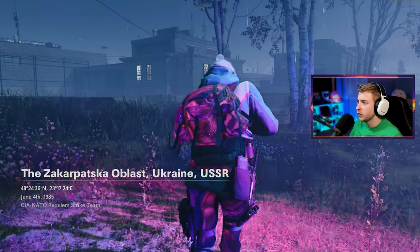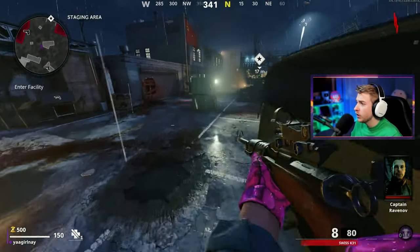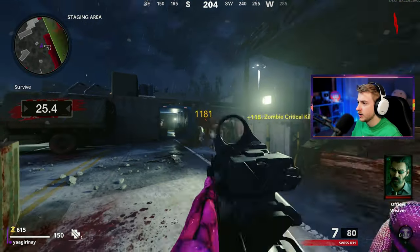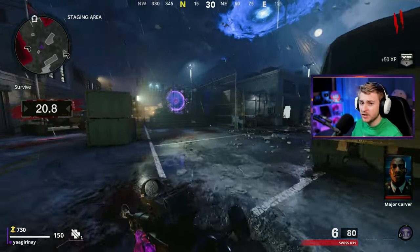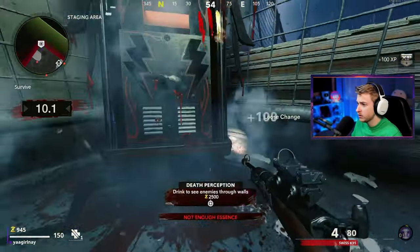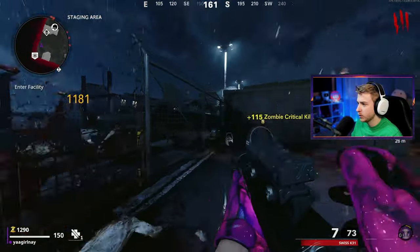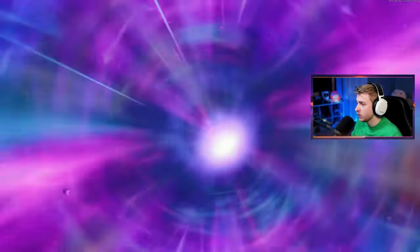Alright, here we go, moving into Forsaken and today is going to be a long day. That's because 2,500 individual crits with a sniper rifle takes so long. At least the Swiss is a little bit faster than the ZRG so it shouldn't be too bad. But we're playing on Forsaken, which really doesn't have that many spots to grind camos at.